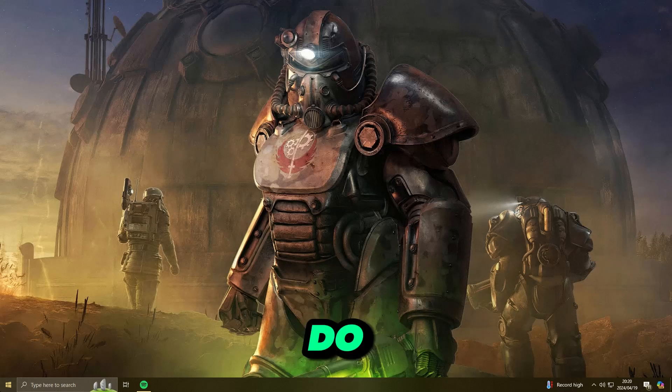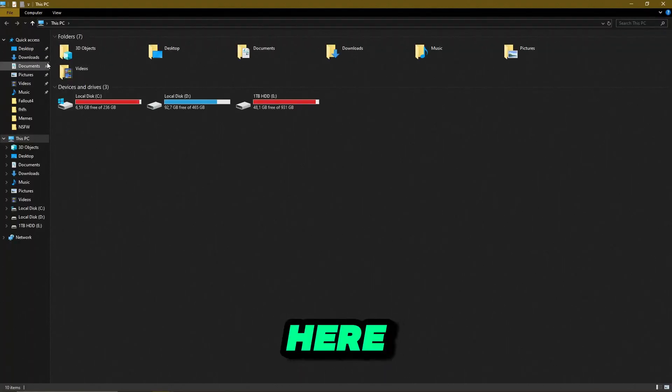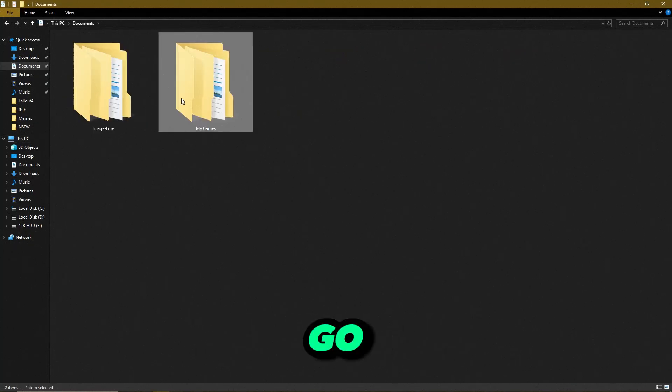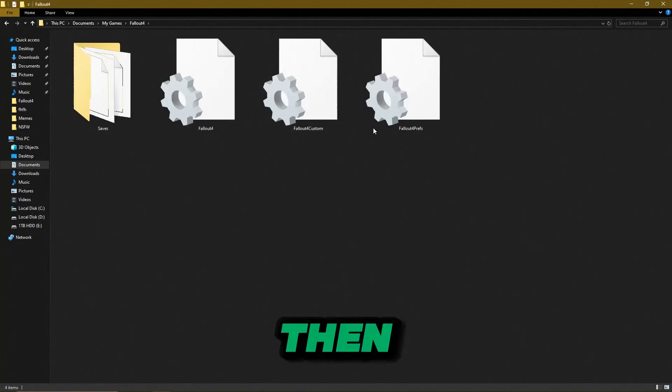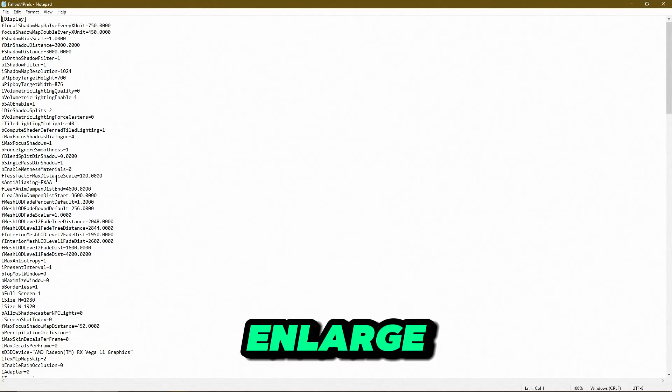So I had to do a bunch of research on fixing this issue and I finally figured out how. The first thing you're going to want to do is go to This PC, then on the left side click on Documents, go to My Games, then Fallout 4, and double-click on the Fallout4Prefs config file.